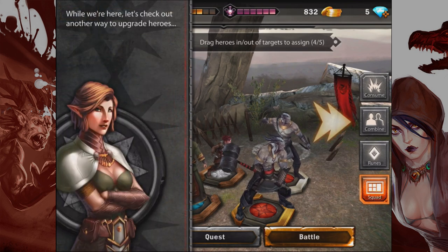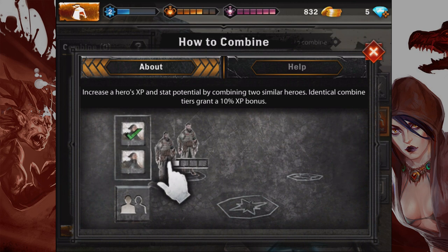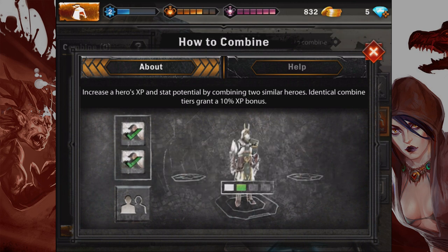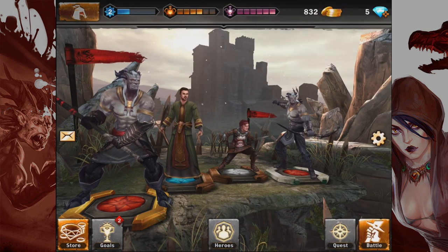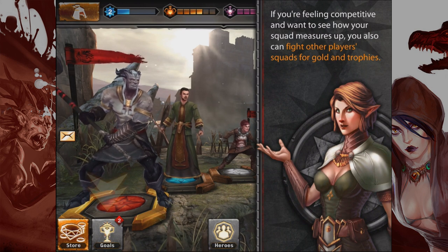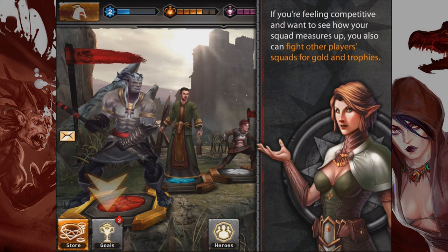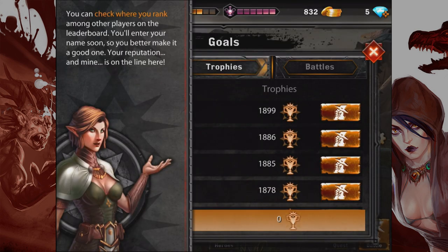You can also combine two similar heroes to create one new hero of a higher combination tier — higher combine tiers means higher potential stats. You don't have any heroes ready to combine yet, but if you keep summoning you will in no time. If you're feeling competitive, you can also fight other player squads for golden trophies — I've got to go up against Duncan's squad. You can check your rank among other players on the leaderboard. I won't let you down, Elven Vixen.